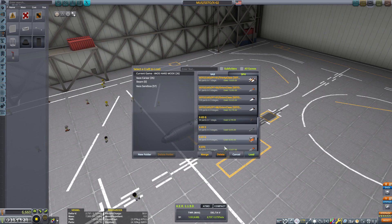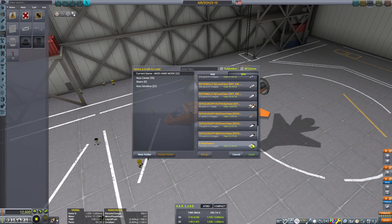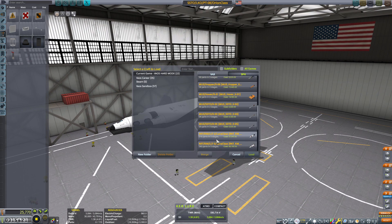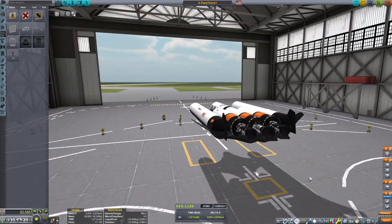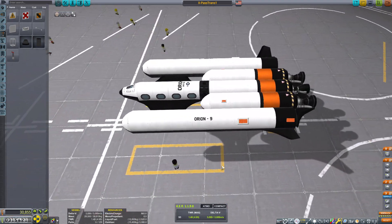Once I cleaned all that up, I wanted to make a four-passenger SSTO. Because we are playing a type of hardcore career mode, we need a way to make money. So ultimately the design had to be easy to use, easy to launch, and easy to fly.